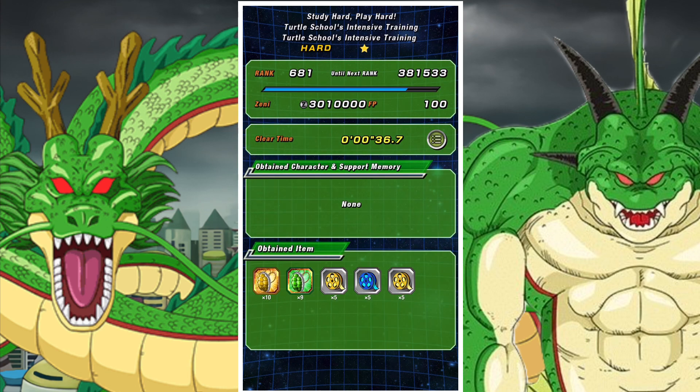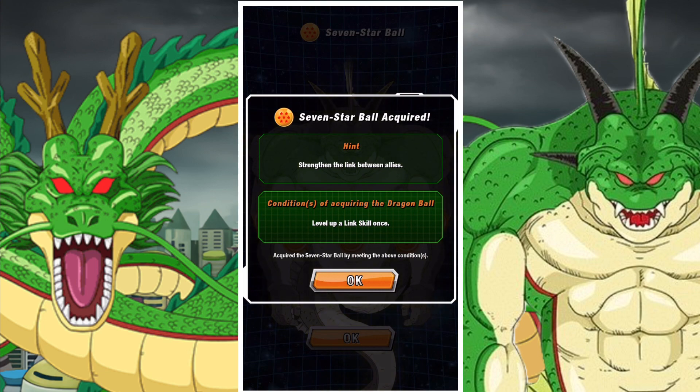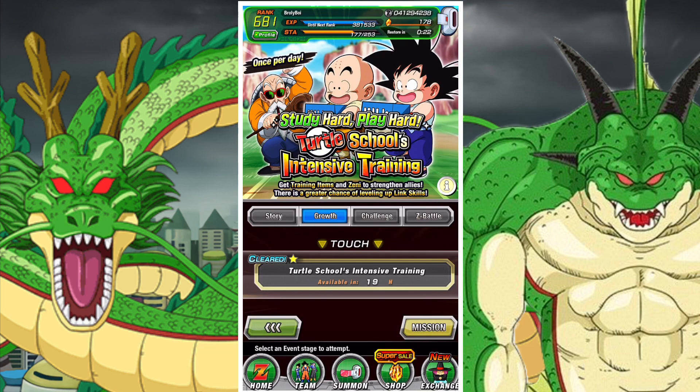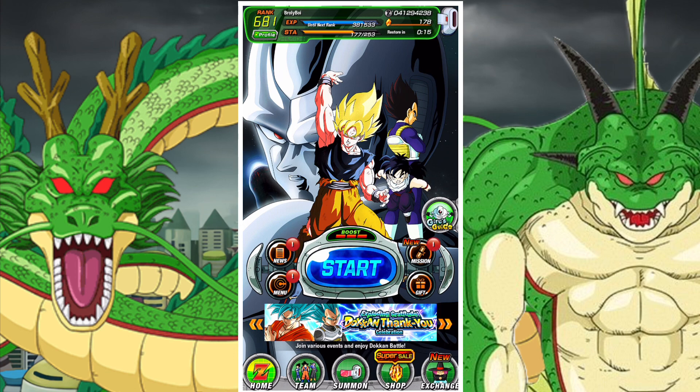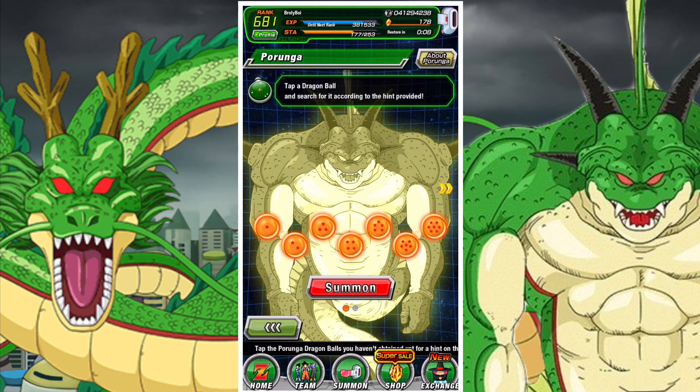You're going to see the seventh Dragon Ball pop up, which looks great — level up a link skill once, very straightforward. If you're wondering how you summon Shenron, just go to your team screen and you'll see a little notification — tap it to summon them. That's it from me, good luck guys and enjoy your summons!